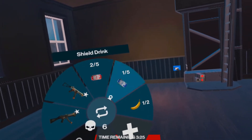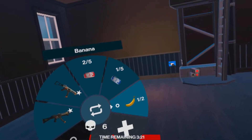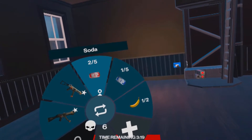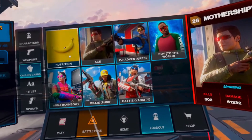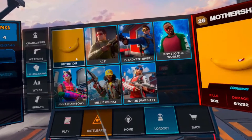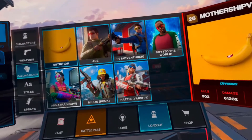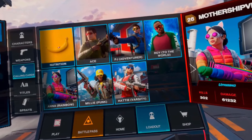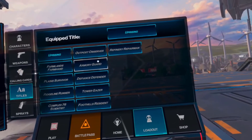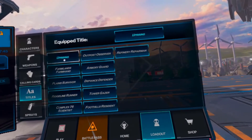So that means not only can you now carry shields with you, but you can carry a lot of shield with you. That's all the items added to the game, but there are a couple other really big changes, like the introduction of player titles, calling cards, and sprays. I just want to say that most of the sprays, calling cards, and titles can only be unlocked by purchasing the Battle Pass for Season 1.